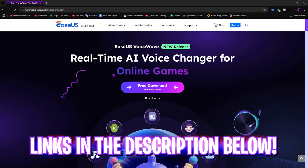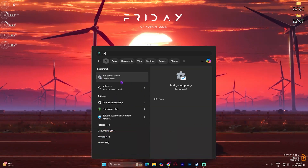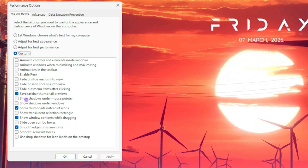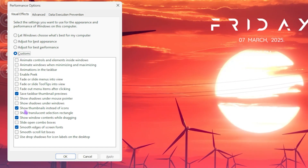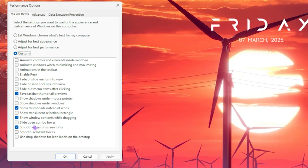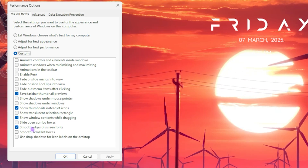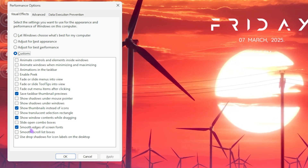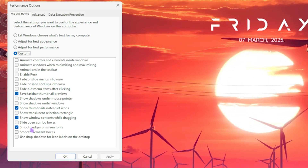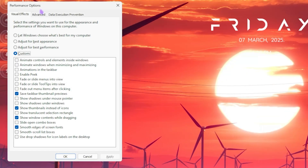The next step is disabling Windows animations. Simply search for 'Adjust the appearance and performance of Windows.' Once you're here, click on the Custom button, then select: Save Taskbar thumbnail previews, Show thumbnails instead of icons, Show window contents while dragging, and Smooth edges of screen fonts. These four settings will minimize the basic look of Windows and disable all unnecessary animations on your PC which consume resources. This won't gain you a lot of FPS but will definitely make Windows appear smoother.